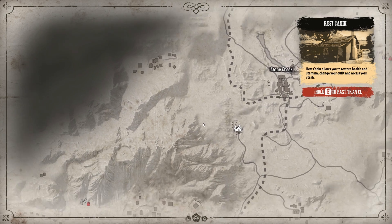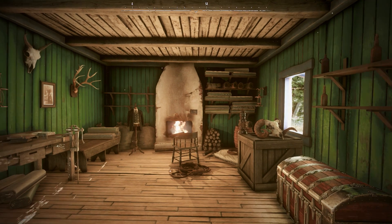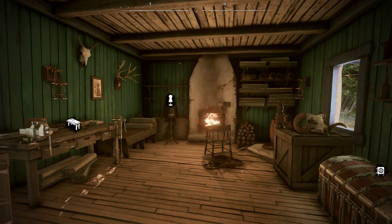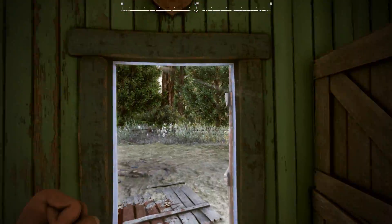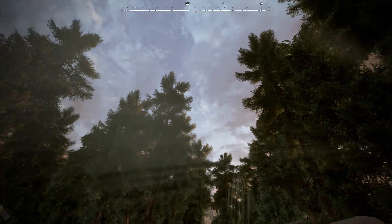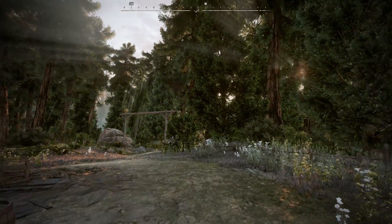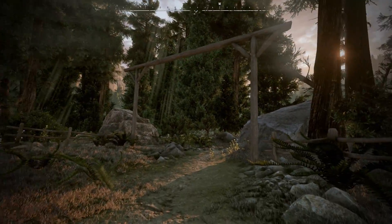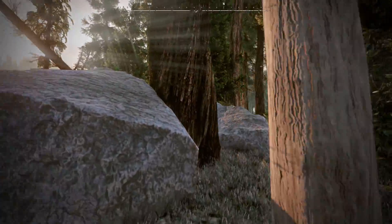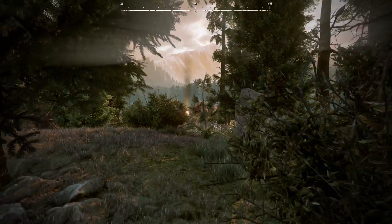We're traveling from Stone Creek to a cabin marked on the map — hold E to travel, and here we are. You can see the stash, clothing change, and crafting desk. Now we're going to find Mike, who has ridden out ahead, staked out a campsite, and located where he thinks our first bounties are. In Wild West Online there are different environments — this pine forest is completely different from the plains around Stone Creek.